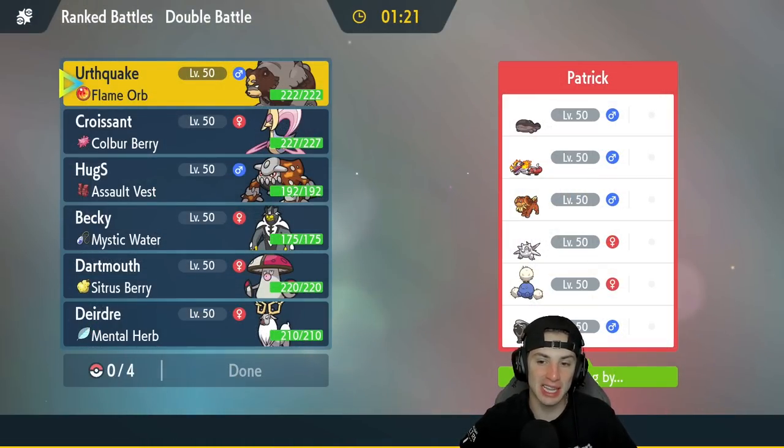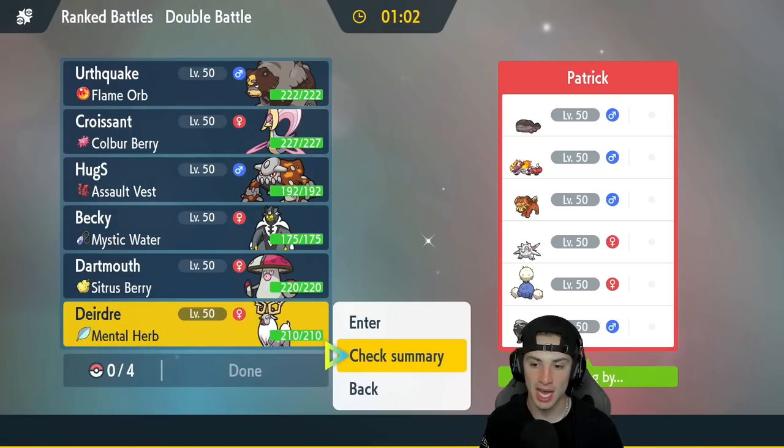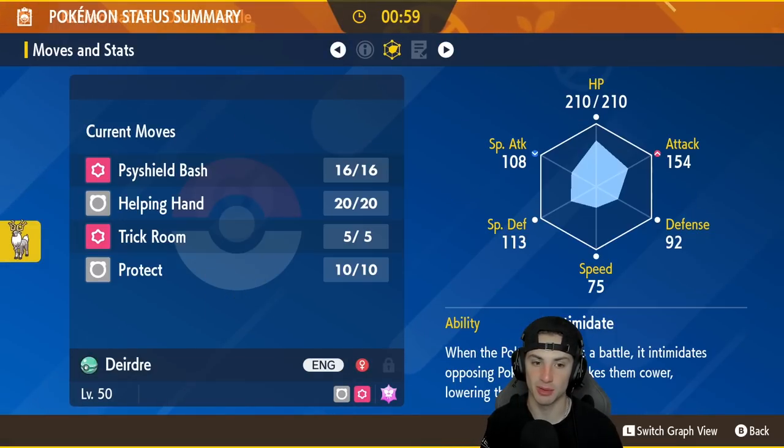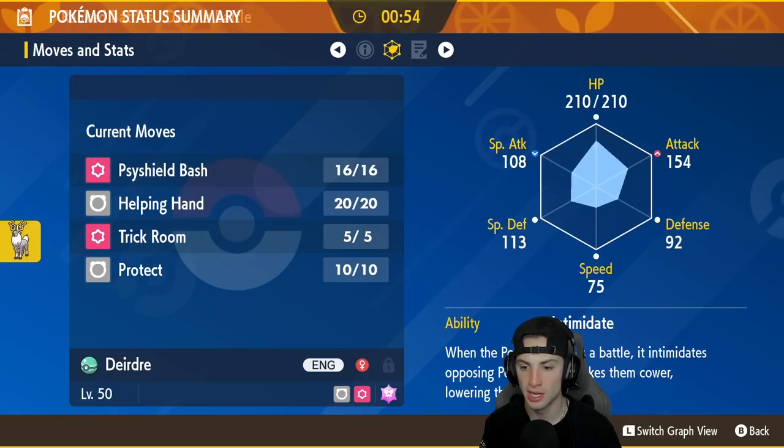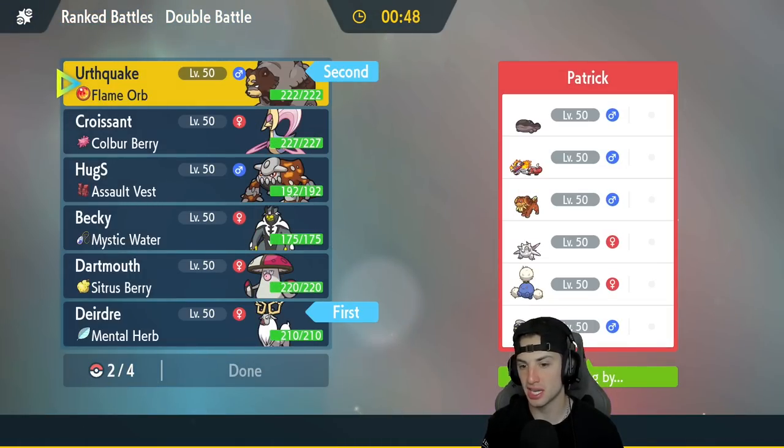Hopping into match number one and we're going up against a weird team right here — they've got Skeledirge, Collade, Siredon, Spun, Cetitan, Jumpluff, and some dog I forget the name of but I know it's from Gen 9. Weird team but kind of scary. You always think weird teams have something and will pull a win out of nowhere, so I have to watch out. The Weird Ear stats look really nice — high attack, HP is through the roof at 210, and it's really slow, which is great for this team.